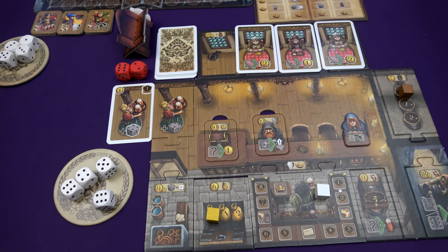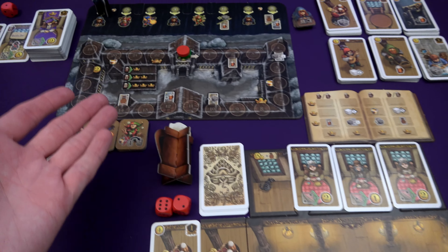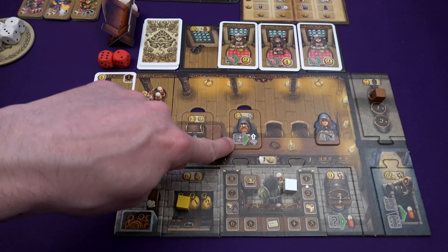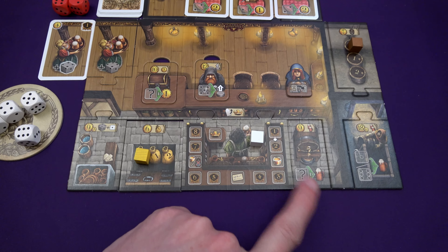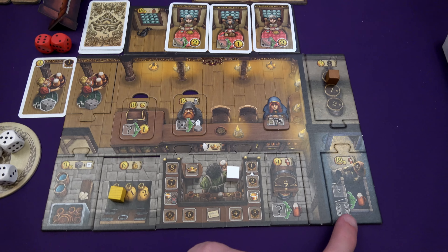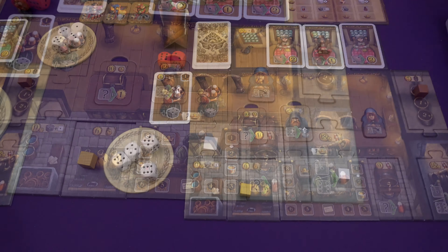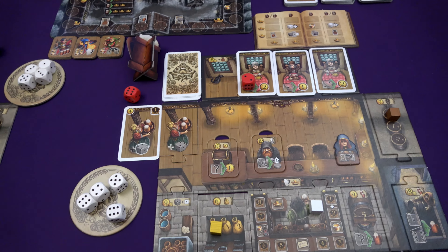I can put as many dice as I like on this monk, and for each one I move along the monastery track and get bonuses — but they have to be fives. I can pop one die down here — just any die, only one — to earn myself a beer. Beer is how we recruit new guests. And I can put ones or sixes down here, as many as I like, to earn beer as well.